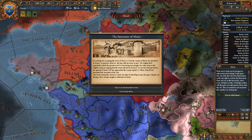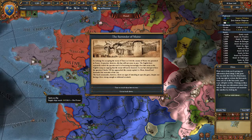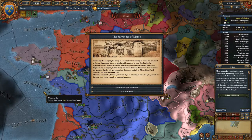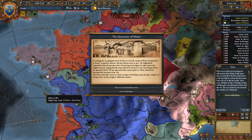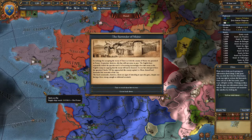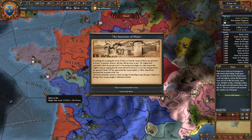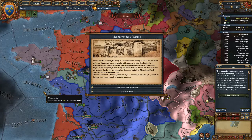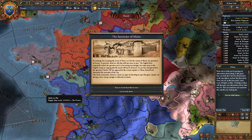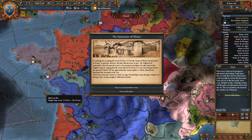The Surrender of Maine event: in exchange for accepting the Treaty of Tours in 1444, the County of Maine was promised to France. In practice, however, this has still not come to pass. The English have repeatedly evaded the question, and it is increasingly clear that many in the English camp argue the treaty will not be honored. In one last attempt to force the issue, Charles VII has approached the county capital, Le Mans, himself and demanded the city surrender. The local commander shows no signs of opening the gates, despite lacking a force strong enough to withstand an attack.